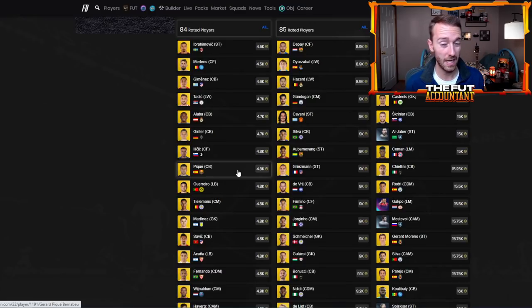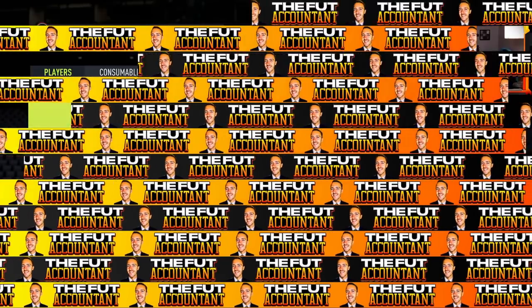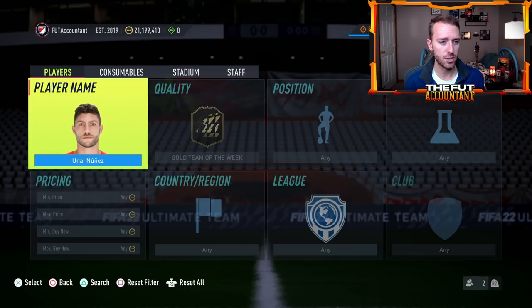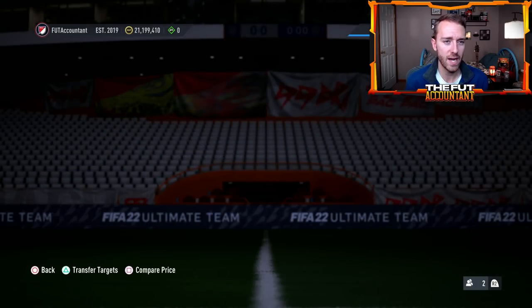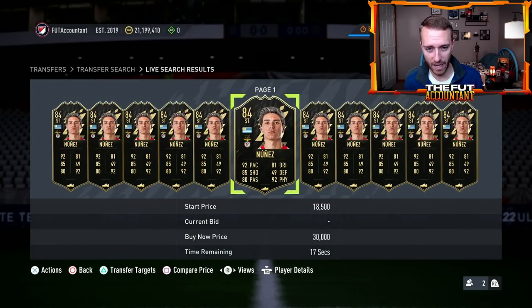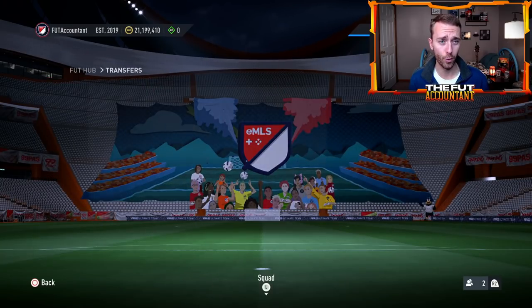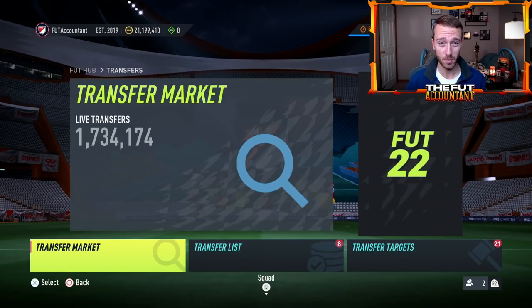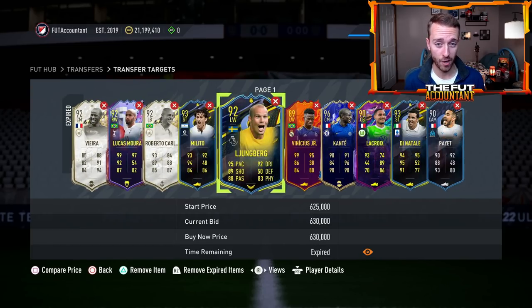If you bought informs, like Darwin Nunez — just hold on. List for lazy prices right now and just wait, because we're waiting for an SBC from EA that will rise these cards up. If we get a campaign bag player pick today requiring two informs, you'd see some informs rise in price. Fodder is a safe hold in my opinion because unless EA does something crazy, it really can't go down that much — there's not very much supply on the game right now.